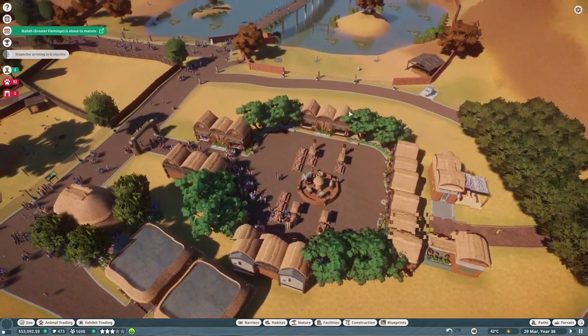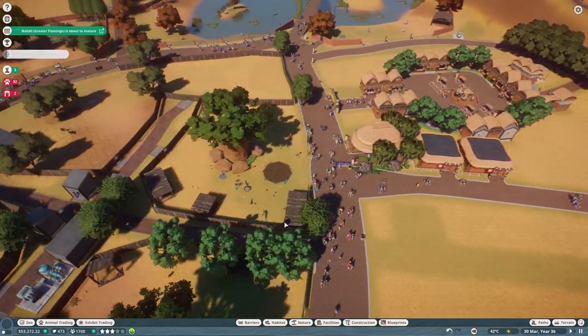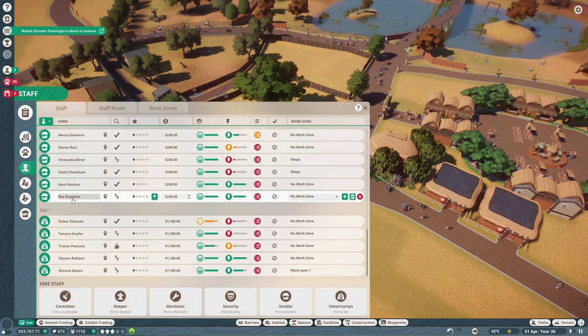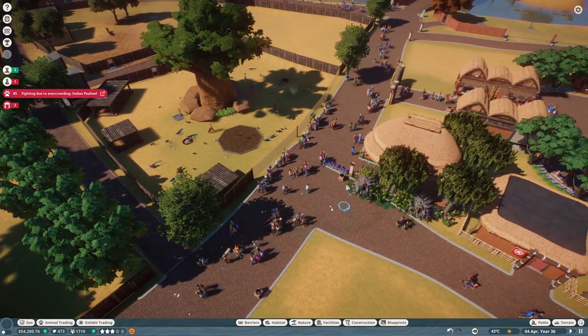What I've already done is added another quarantine building. Of course there are more buildings coming around here. The number of vets we have right now should be enough — we have five. Actually, let's get two more. They're just really, really expensive, but it's so important to keep the animals healthy.